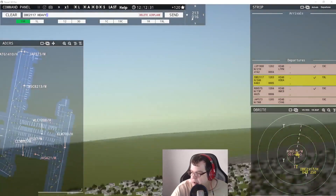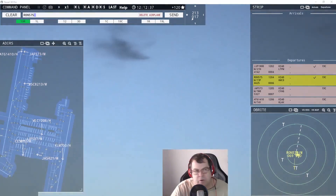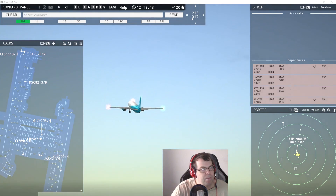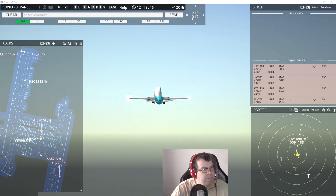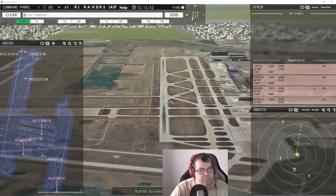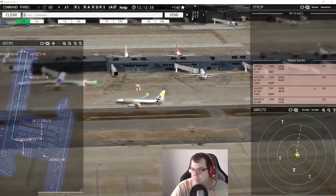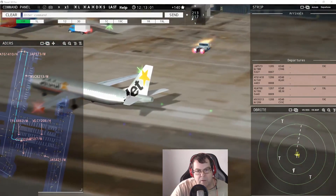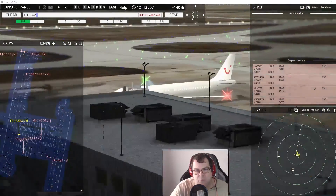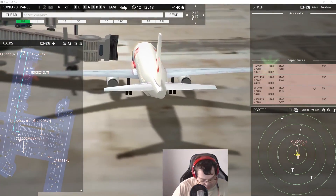Iberia 2117 heavy, contact departure — goodbye. Air Nauru 575, contact departure — good day. Orange Liner 587 requests taxi to runway 191 center — continue taxi. Arc-Flee 8862 requests pushback — pushback approved, expect runway 19er center. Welcome Air 1208 heavy requests taxi — runway 19er left via Kilo.